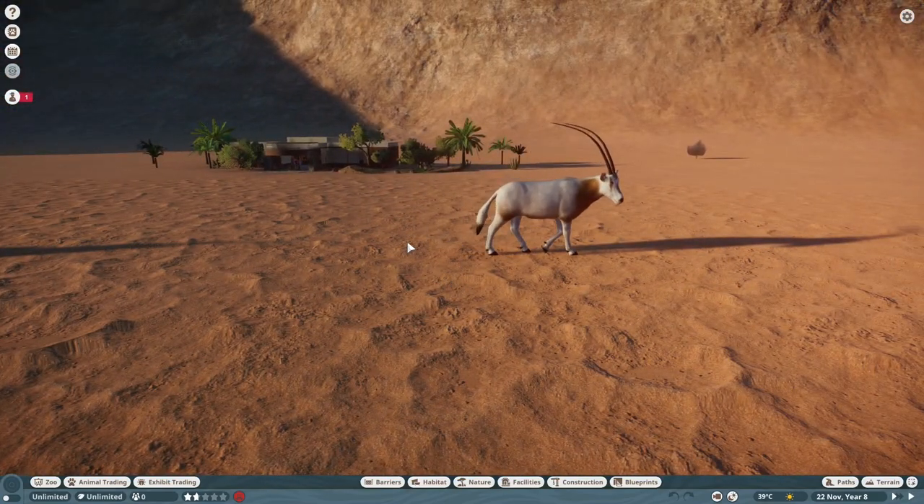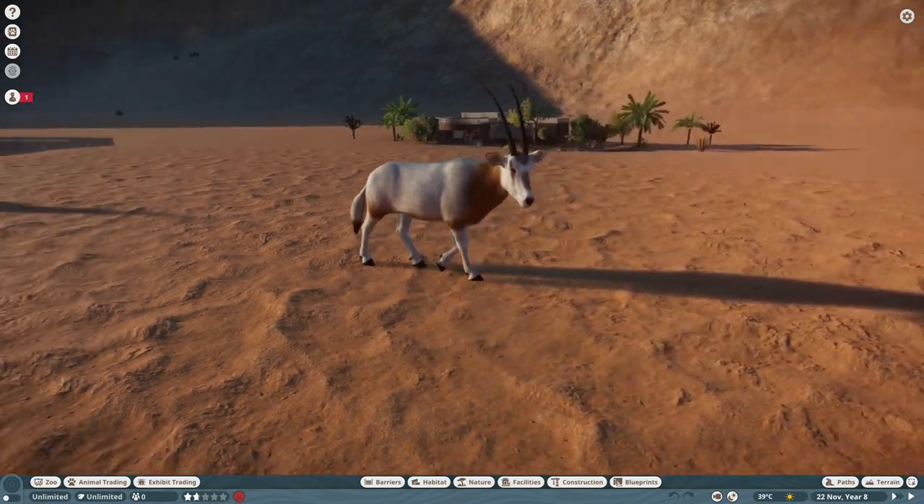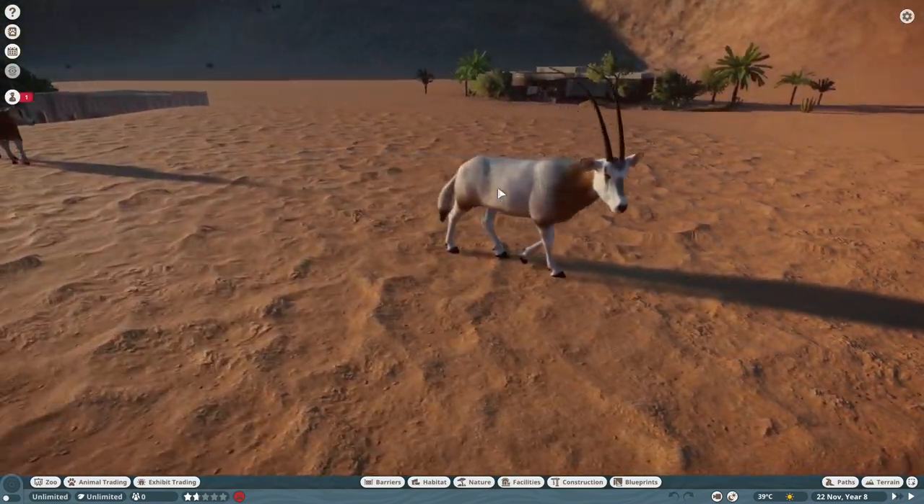So they may use some odd enrichment here and there that would be more reindeer-specific, but they are functional in the game as a standalone species. The Scimitar Horned Oryx is native to North Africa, basically existing on the edges of the Sahara — or at least they did. They are currently extinct in the wild.